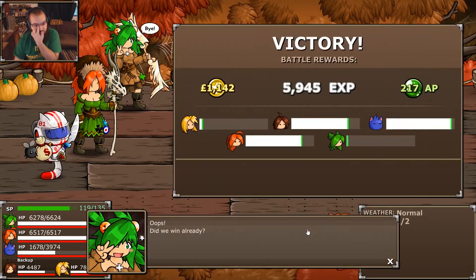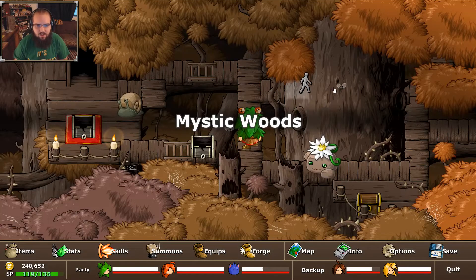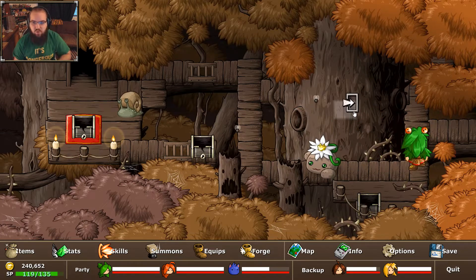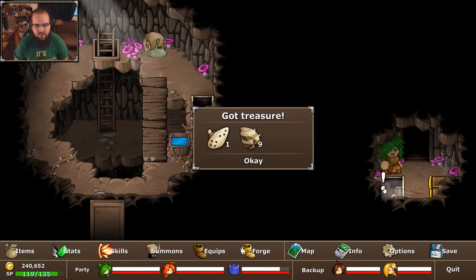Oh, I haven't done skill work in a really long time, have I? I should probably get on that here. I think we're gonna clear out this screen. You'll notice there's a few hidden paths — they're kind of everywhere. This is actually a secret I missed for a while: you actually go up into the back of this tree, that's how you get here.